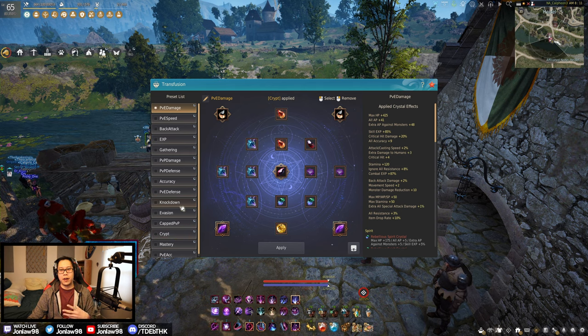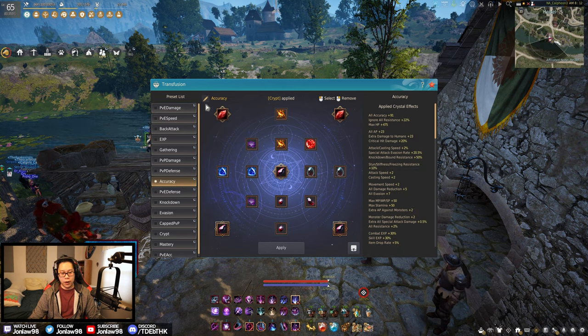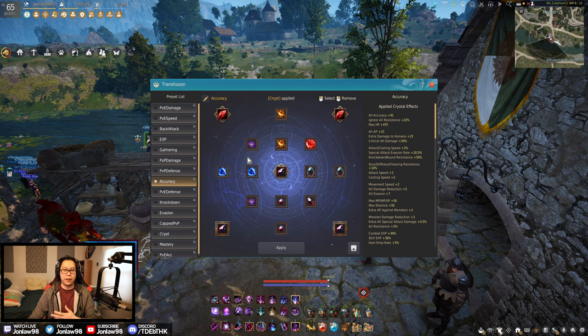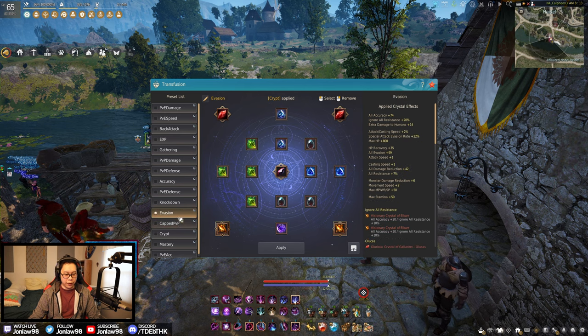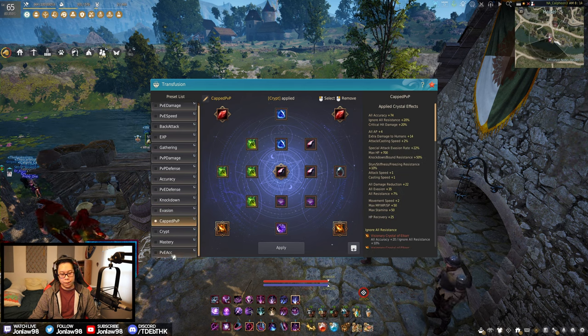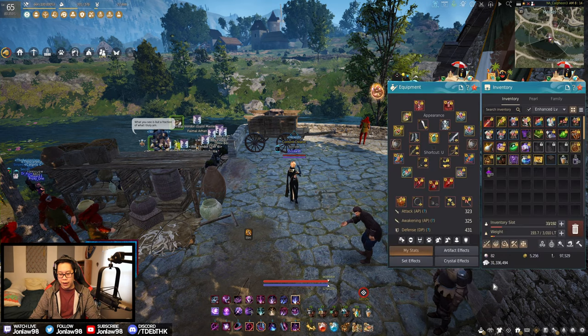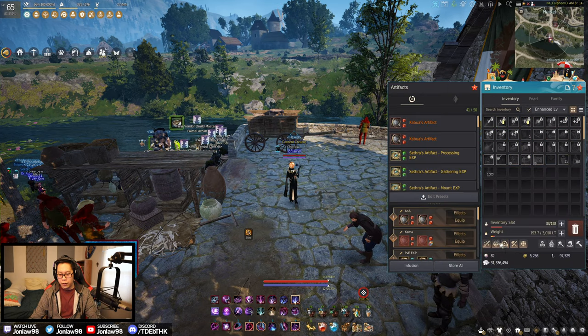Those are my updated crystals. For PvE, if you can only build one setup, I'd go with the standard PvE damage. For PvP for general usage — if you don't like switching crystals often — go with the standard accuracy setup. For cap PvP, that's obvious. Everything else is specifically tailored. So those are my crystals — let's talk about artifacts now. I'll run through this really quickly.